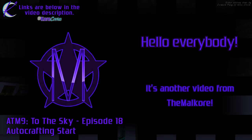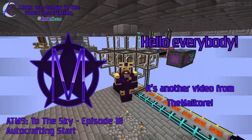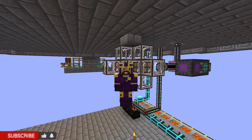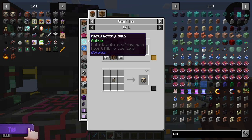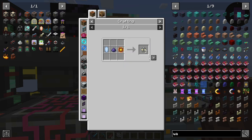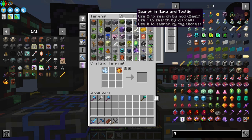Hello everybody! Welcome to episode 18 of All the Mods 9, where we start working on auto-crafting in AE2. Let's jump into this episode. Alright, I know I've been putting this off for a while now, but it's time to actually get into auto-crafting.